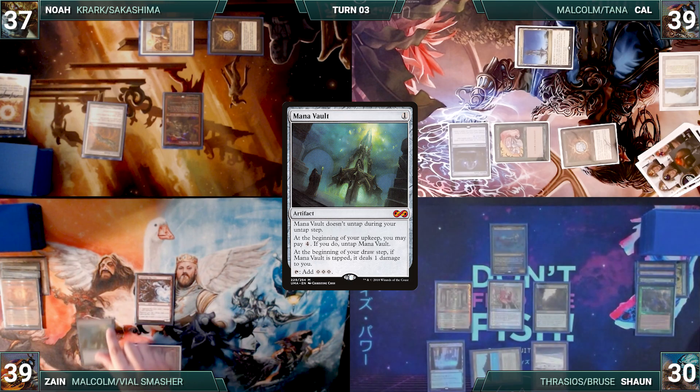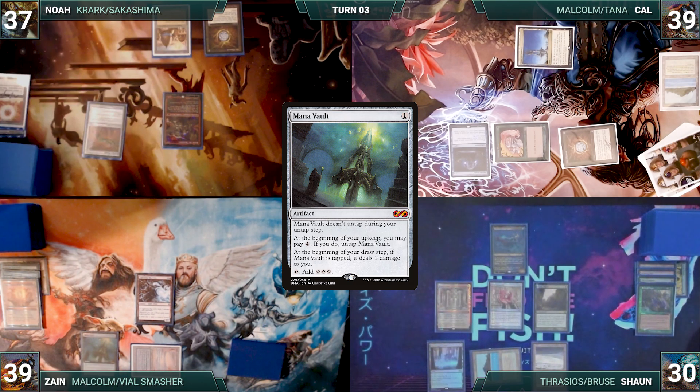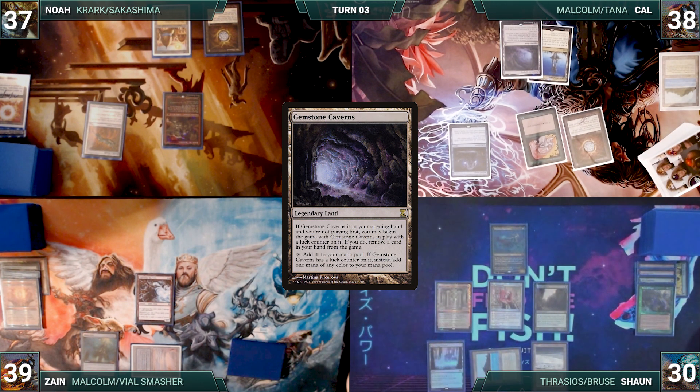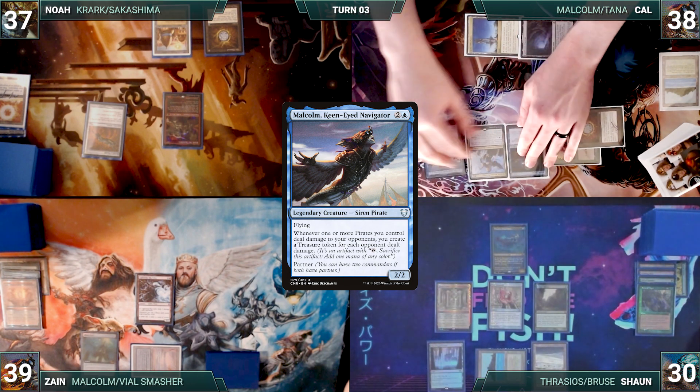Zane draws and casts a Mana Vault. Rhystic triggers, and Cal draws. Zane passes. Noah draws, takes no actions, and passes. Cal draws and plays a Gemstone Caverns. He taps his Spire of Industry to help cast Kinnan, Bond of Prodigy. He casts his commander, Malcolm, Keen-Eyed Navigator. He passes.